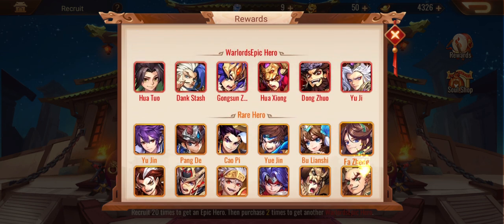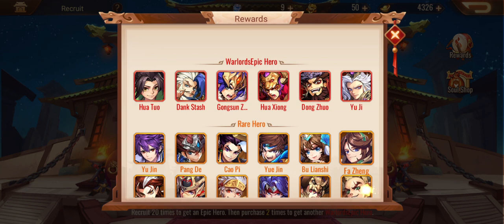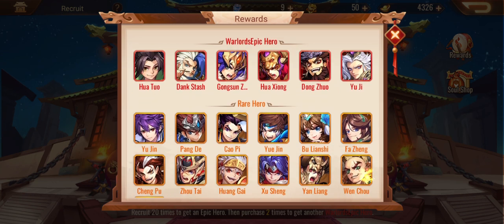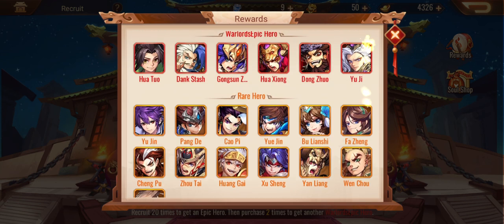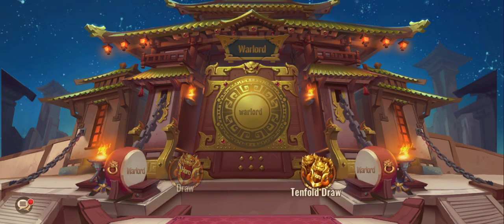Interesting — I've never seen this before. So this is the best thing you can possibly get from your epics — essentially the heroes you can get — and then you get your rare heroes as well. Nice, very nice. So if you didn't know, now you know. Let's do some 10-bombs and see how we go.